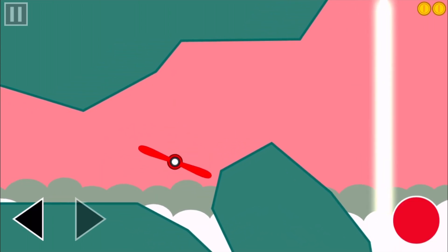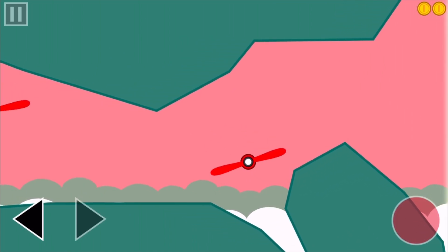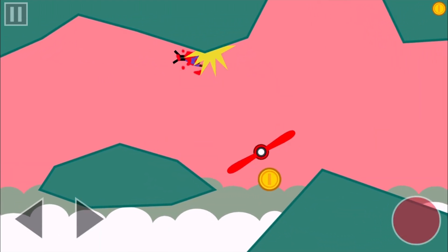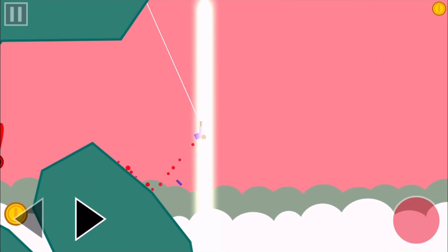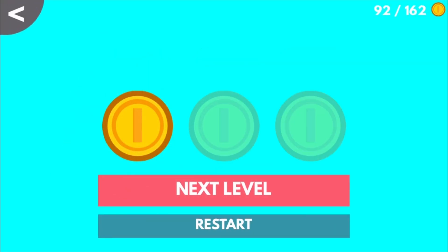You can become a ninja if you want — you just hit 'no thanks' and it lets you keep playing. That's what I really like about this game — it doesn't have any actual ads. You can just play through and swing without getting any coins, and even if you get none, it's fine.